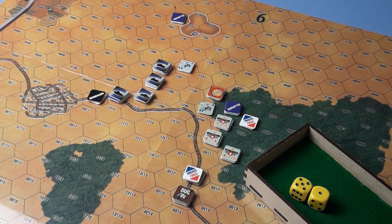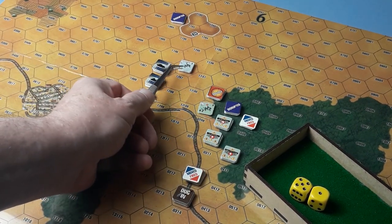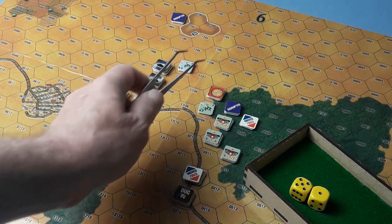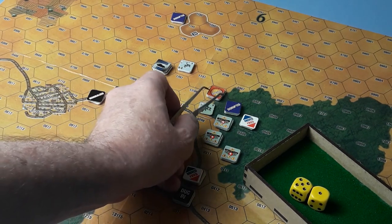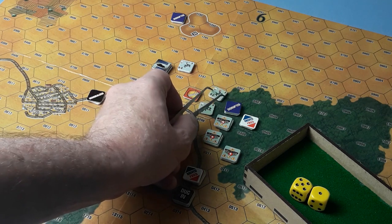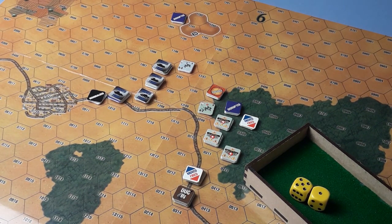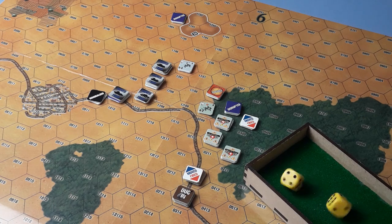Right, Soviets. We'll hold fire here because they're going to have a go at us — or we could just have a go. Eight strength here, that's on the seven column, no modifiers — they aren't more than three hexes away and they're in the clear. On the seven, let's see if the Soviets have any better luck this time. Eight — no, that is still a miss.